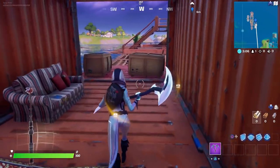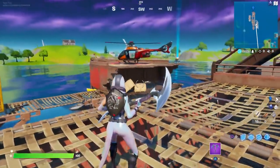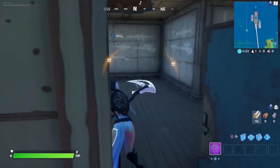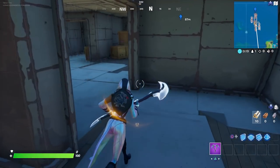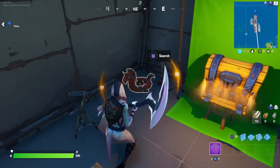For the second one, use the chopper as a reference point again. Come over here to the bottom floor, go through this doorway — there's actually a streaming green screen through these hallways. Navigate to the right and there's a chest right here. Floaty number two is right here.